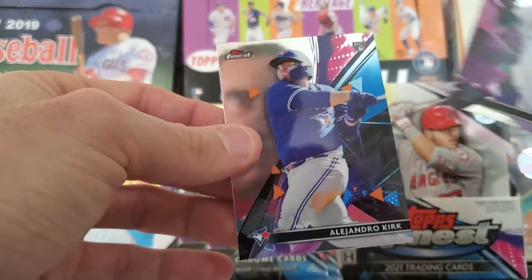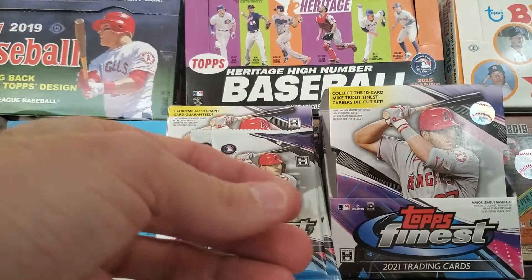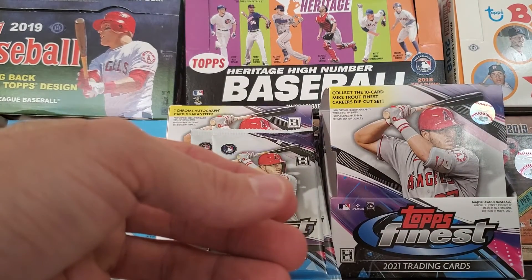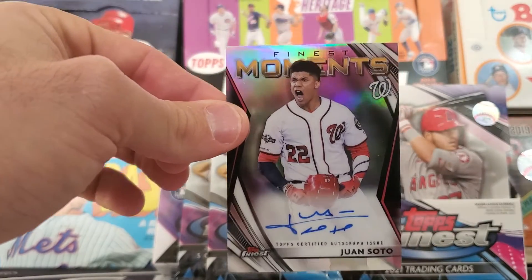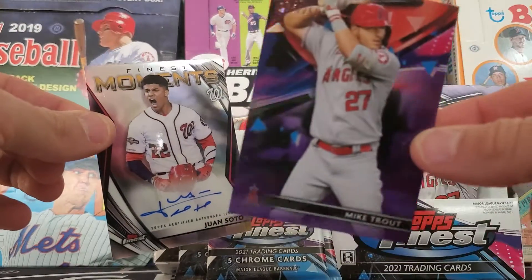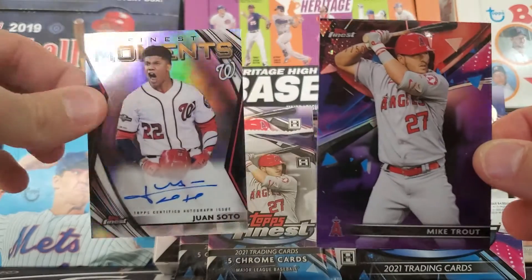Also in pack two: Llewyn Diaz and Alejandro Kirk rookies. Let's run that back real quick — Juan Soto Finest Moments autograph, and Mike Trout Refractor numbered to 250.